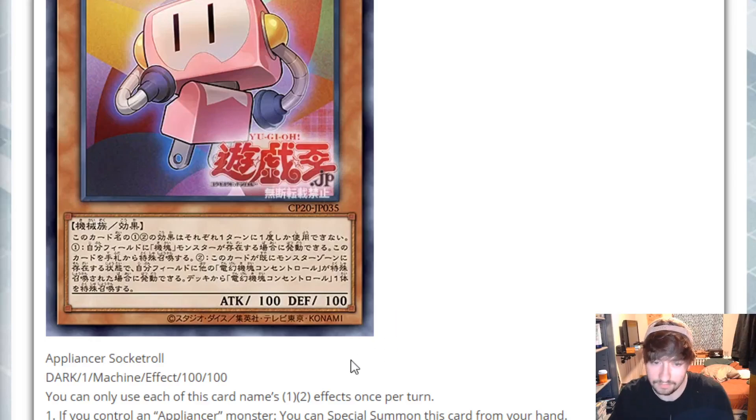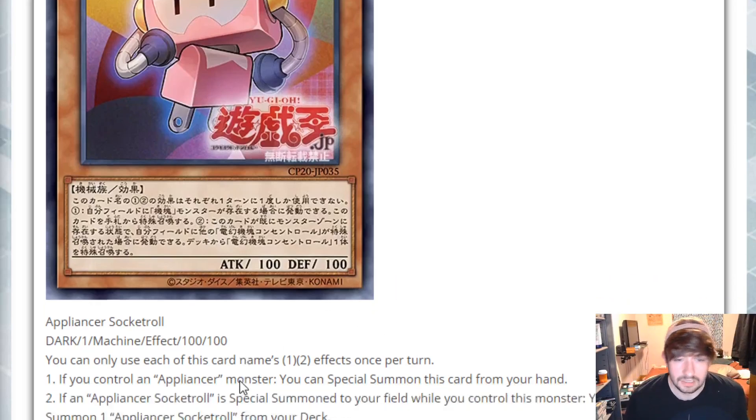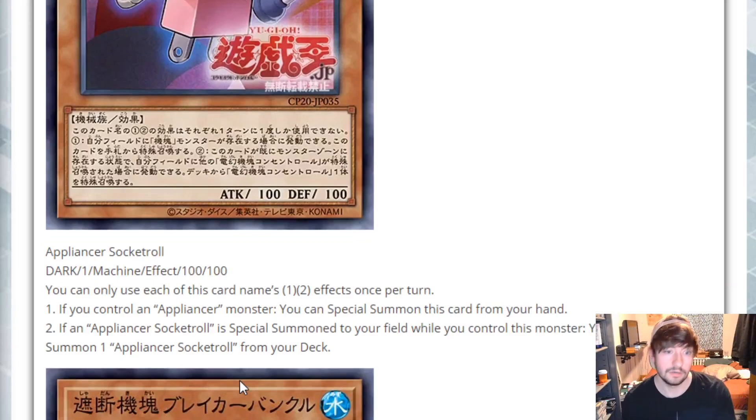Starting off here we've got Appliancer Socketroll. This is a DARK level one Machine with 100 ATK and 100 DEF. Two effects, both are hard once per turns. First effect: if you control an Appliancer monster, you can Special Summon this card from your hand. That's pretty nice — it jumps out of the hand really easily. That's always a big plus, especially for decks that want to link spam, which I assume this deck does because it's from Link Vrains.